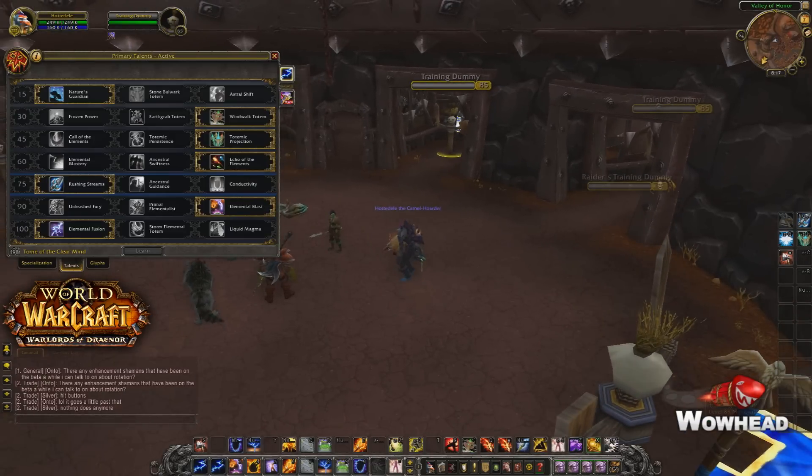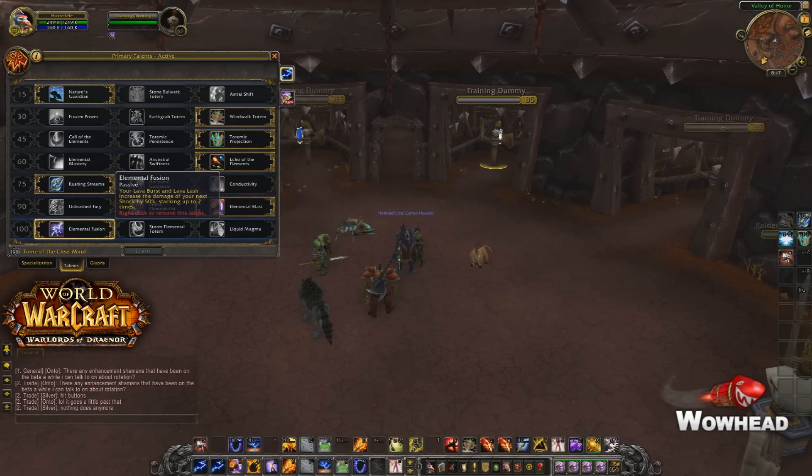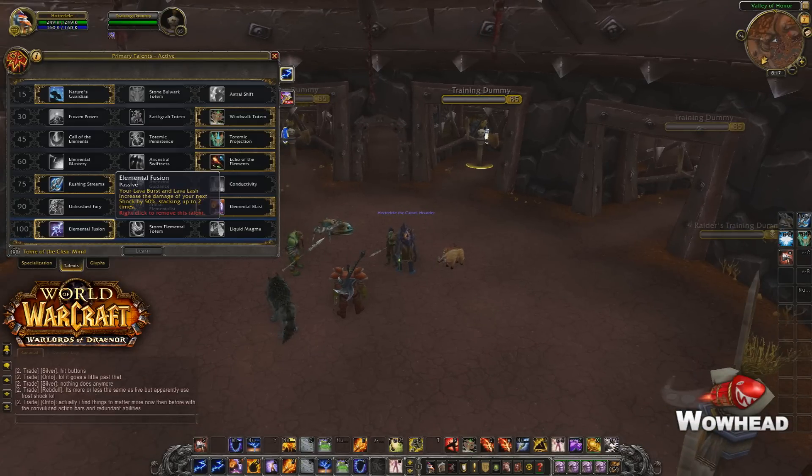The first one that we'll be taking a look at is called Elemental Fusion. Elemental Fusion is a passive and it says that your Lava Burst and Lava Lash increase the damage of your next Shock by 50%, stacking up to two times.